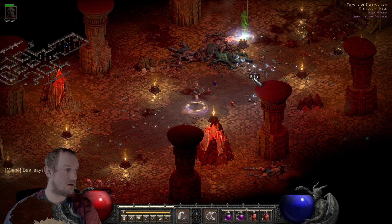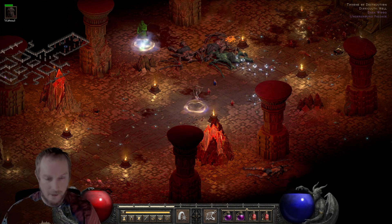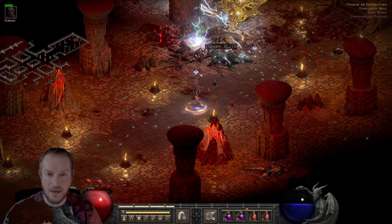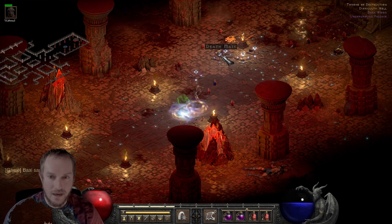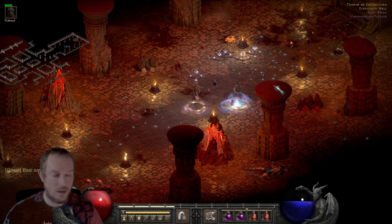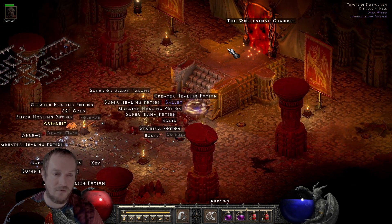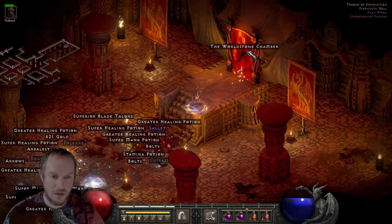The Sunder Charm breaks a lot of the immunities and all that. But at the same time, certain things — like lightning — the enemies that are immune to lightning damage have really low health pools compared to, like, the enemies that have really high resistance or immunity to fire damage. Those ones tend to have, like, real chunky health pools.